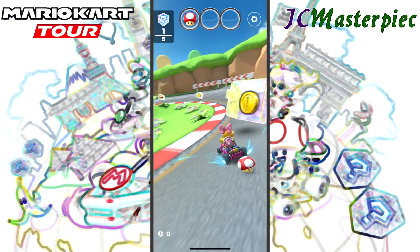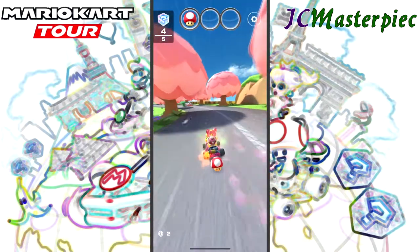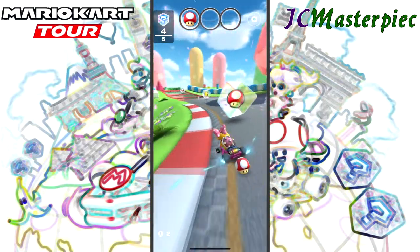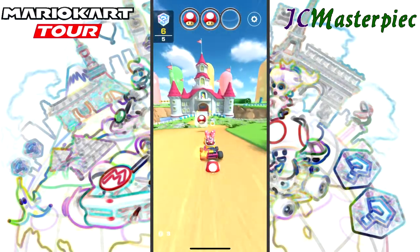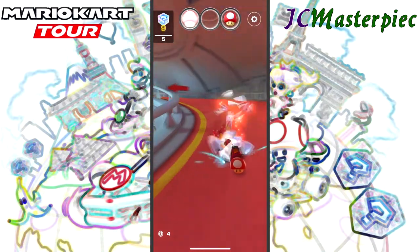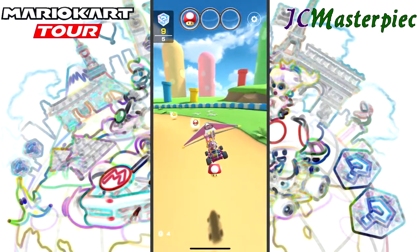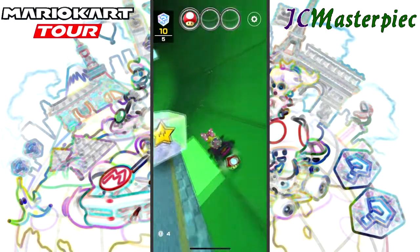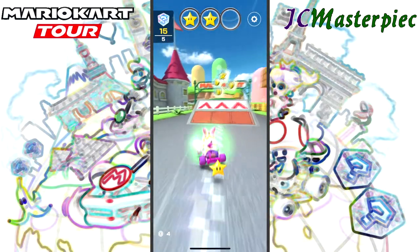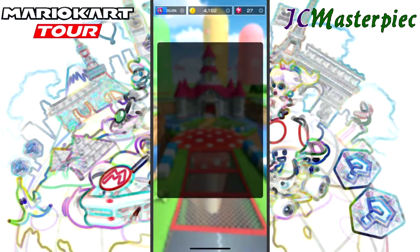Coming around the first curve, looks like we missed one coin box so far. Missed two boxes total — both of them were coin boxes. Entering the castle and coming around the curves. It's been going pretty well overall. Missed a star box and a bunch of coins in a star box — missed quite a bit on that one. Overall score: we needed 15 item boxes and we got exactly 15.